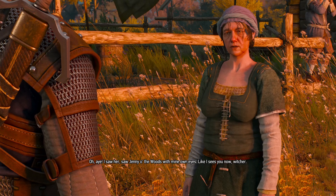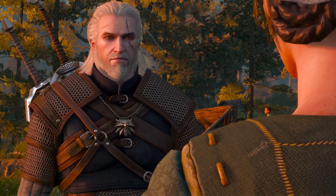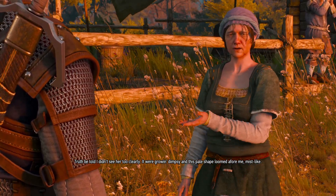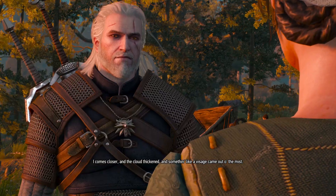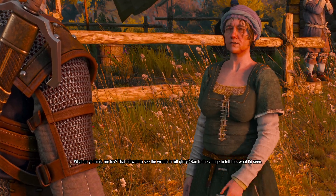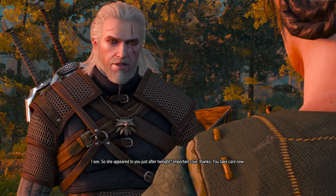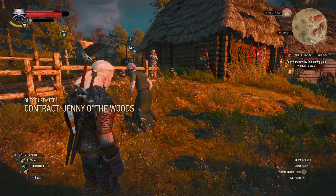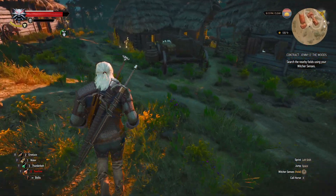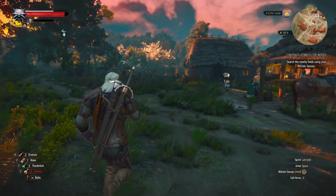Agnetta — a wraith has been haunting the village, heard you can tell me about it. Oh, I saw her — I saw Jenny of the Woods with my own eyes, like I sees you now, Witcher. What did she look like? Truth be told, I didn't see her too clearly. It were growing dimpsy, and this pale shape loomed before me, mist-like. I comes closer and the cloud thickened, and something like a visage came out of the mist. What did you do? What do you think — wait to see the wraith in full glory? Ran to the village to tell folk what I'd seen. So she appeared to you just after twilight? Important clue — thanks. So it looks like we got a night wraith. When we get back, we shall deal with Jenny of the Woods and see what kind of fight that's gonna end up being.